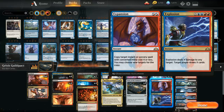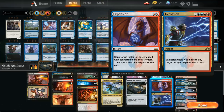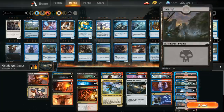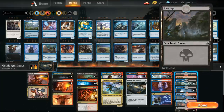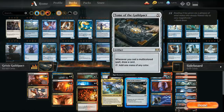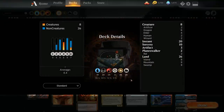Expansion can copy an instant or sorcery with converted mana cost four or less and choose new targets—so we can use it to copy an opposing counterspell, turning Expansion into a Negate. Explosion deals X damage to any target and lets a player draw X cards, which is a nice finisher. The mana base is 26 lands including all the Grixis dual lands, plus one basic Mountain and one basic Swamp. We always have Tome of the Guild Pact for mana fixing, and we need double-black for Cry and Bedevil.